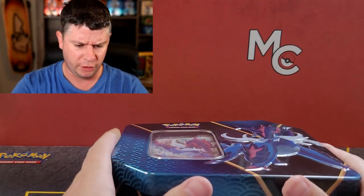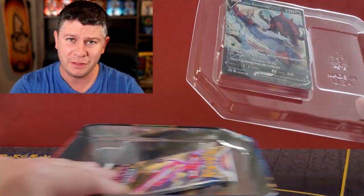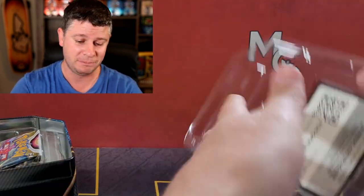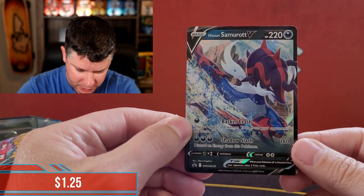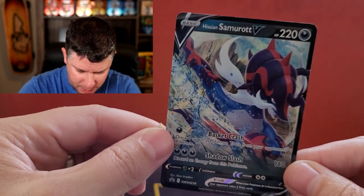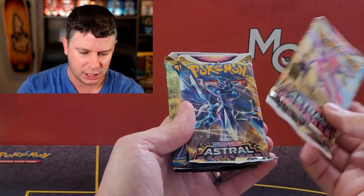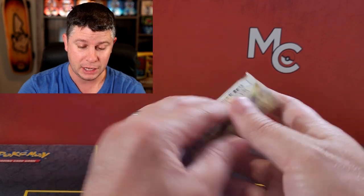Alright, we're opening up the Samurai tin. Is it possible this could be better than the last one? I don't know, but we're gonna try. There is the Sword and Shield 239, which is the Hisuian Samurai V promo card. There's the code, and we're jumping right into these packs: two Astral Radiance, two Brilliant Stars, two Evolving Skies. Awesome — let's crack into it!